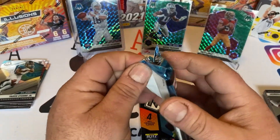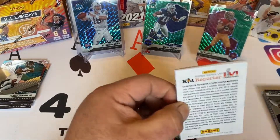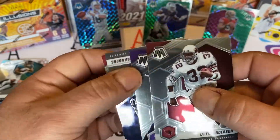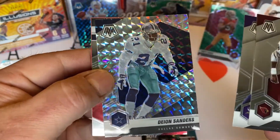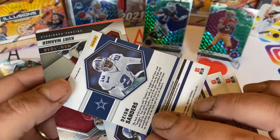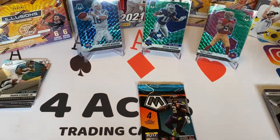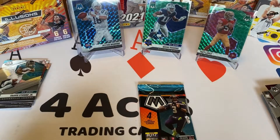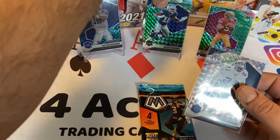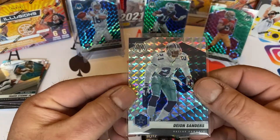Two packs left. Otis Anderson, Justin Jefferson, and Deion Sanders — looks like a silver mosaic. That's cool. And Kurt Warner, man of the year. Let's sleeve up the mosaic. That is a silver mosaic there.